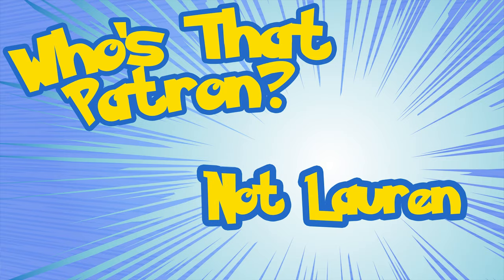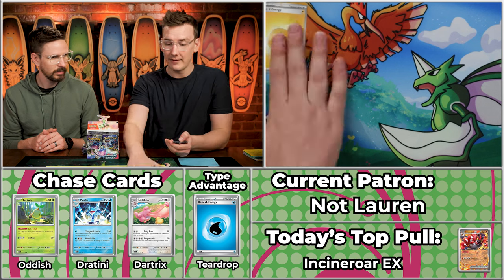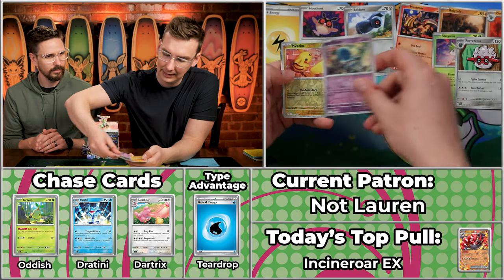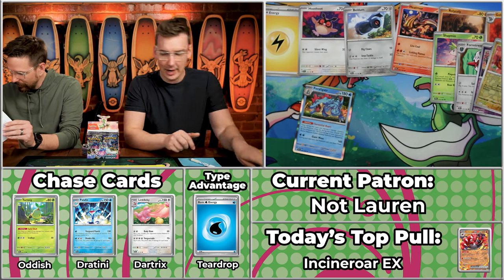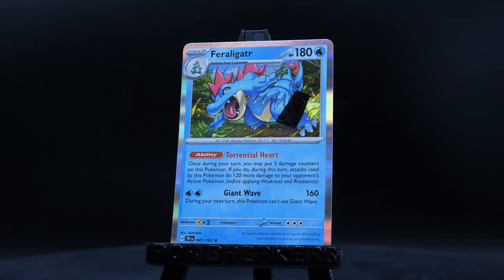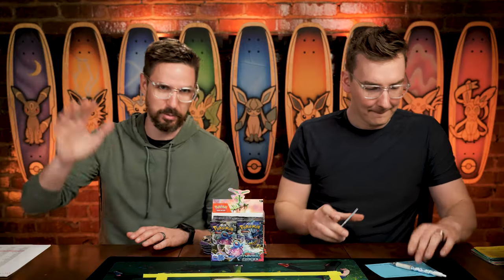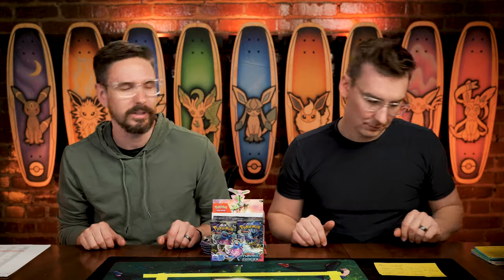Next up we have Not Lauren — their second season. They did great in their debut with 26 points. We have Electric energy coming out of the gate, Hoothoot, Beldum, Heatmor, Rolycoly, Golurk, Shaman, Forretress, Elgyem, Pikachu — that's adorable — and Feraligatr. That's just a single point there. We'll make sure to give you a nice family-friendly Feraligatr as well. Just eight cents — a one-point pack.